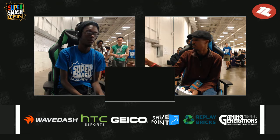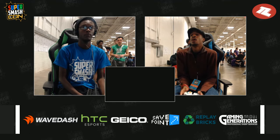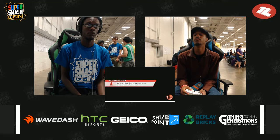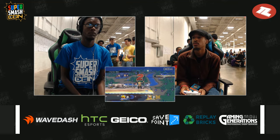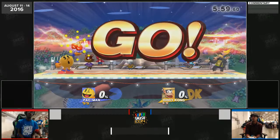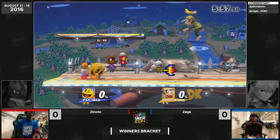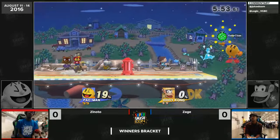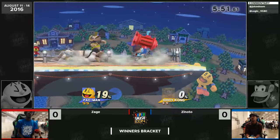Pac-Man fires right back with like 13 — the fire hydrant is really going to be the deciding factor. Zinodo has an answer to it. The fire hydrant can actually body block the bananas from Diddy Kong, and since you need to do 13 or more to break it and a banana does like three, Diddy Kong kind of gets walled out just by having that there.